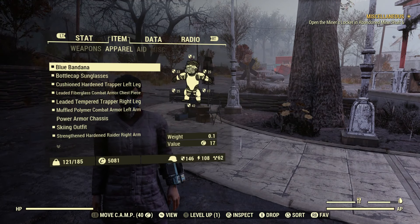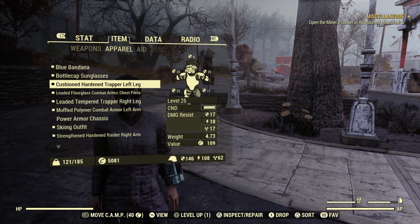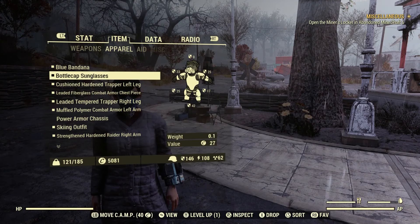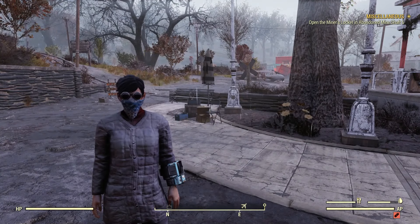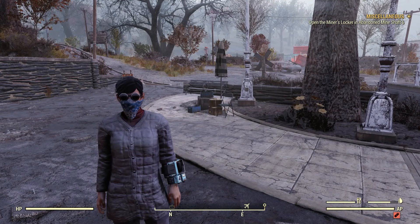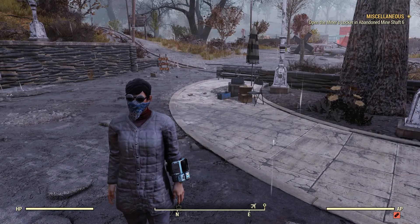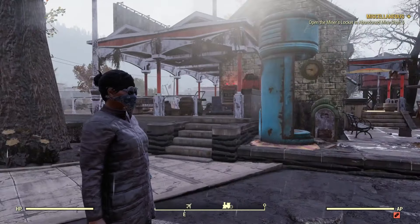Armor-wise I'm not doing the best. I really haven't been keeping up to date with my armor — I still got a level 25 piece right here. Other than that it's not too bad, but the skiing outfit is pretty dope, I actually enjoy it. And I did buy the Pip-Boy skin, the blue one. The goggles are just there. I really like the blue bandana.